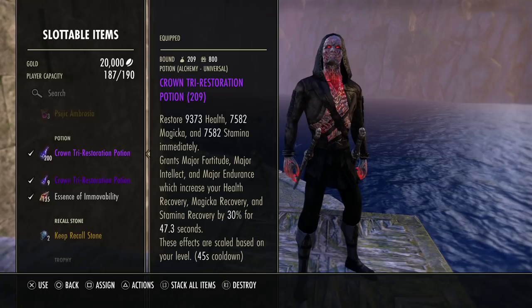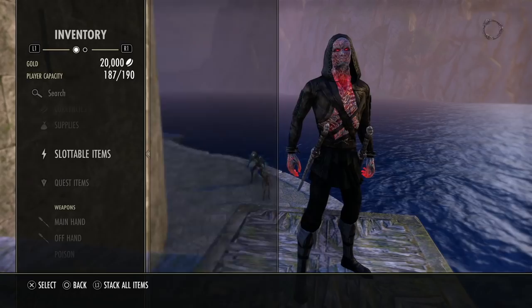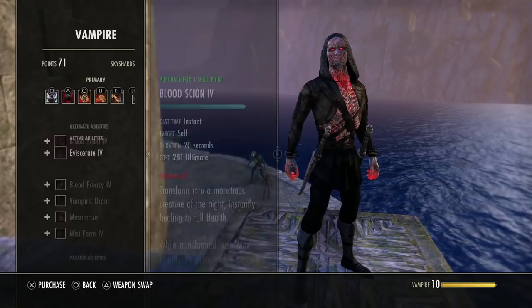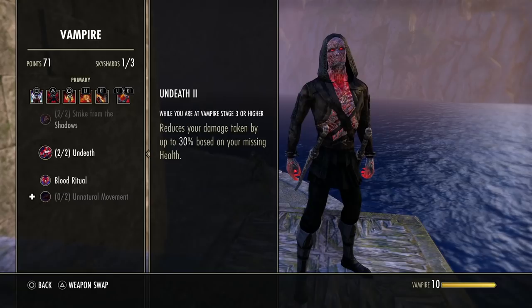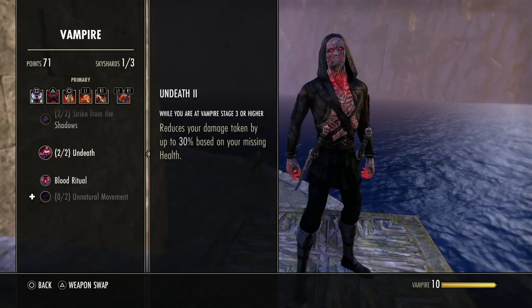You have plenty of stamina sustain on this spec — you really don't have to use tripots because we have so much max stamina. We are a vampire, and I think vampire is a must for the Magblade. You really need the On Death passive; it really helps you survive, especially against DKs who are all over the place with their DoTs. You have good mitigation and overall healing potential with Dark Cloak, the new burst heal, and Rapid Regen.